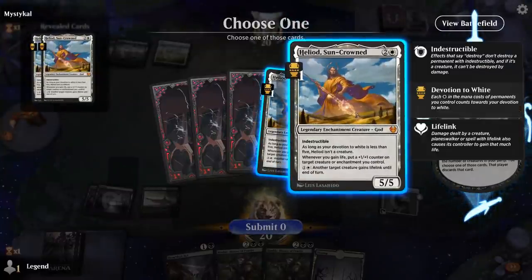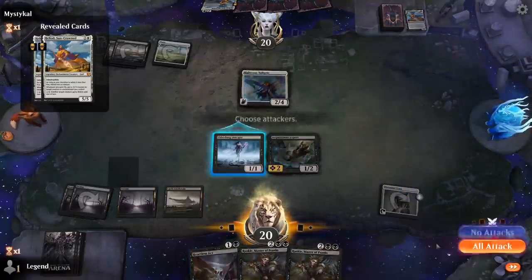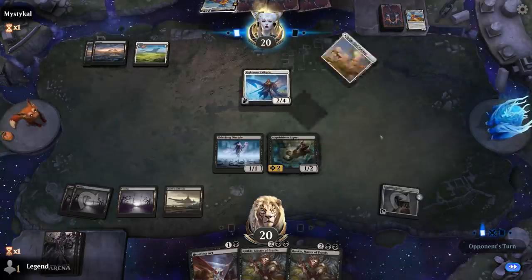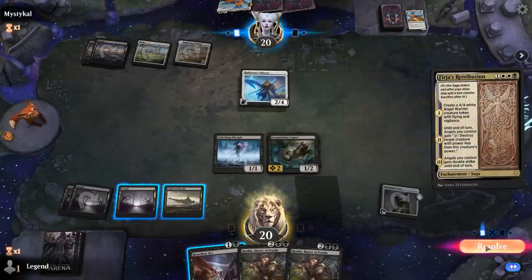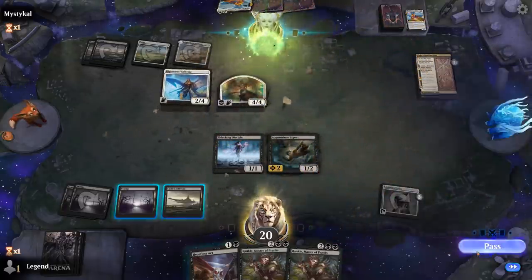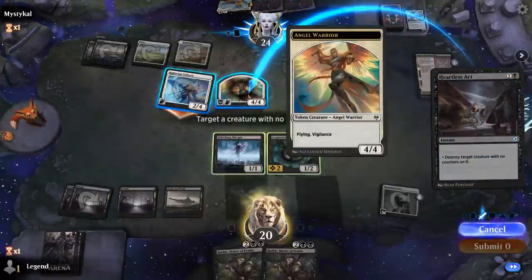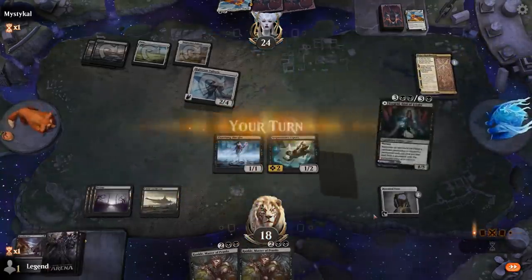Opponent shows two copies of Heliod. Maybe we should wait to set up Rankle better — if they play another big flyer they might attack with Valkyrie, then we can kill the blocker and Rankle can make them sacrifice the second creature. We see a Retribution, so opponent gains some life, but it helps us set up an attack with Rankle to kill the 4/4 and make them sacrifice Valkyrie. I think that worked out.